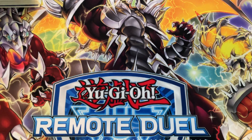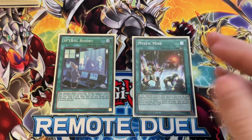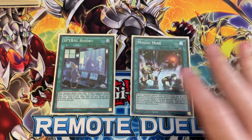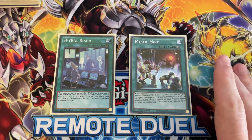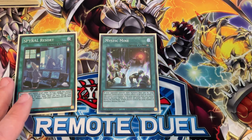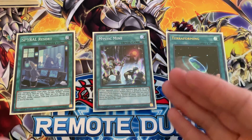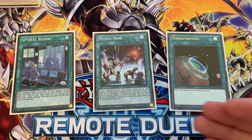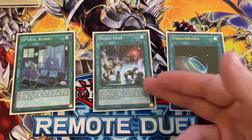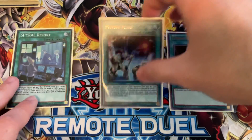For field spells I run one Spiral Resort and one Mystic Mine. I considered playing Mystic Mine at two but didn't want to see it that much. I do run Terraforming in the deck to help search these cards, so that's technically three ways to get into a field spell. Mystic Mine came up at least twice and I slow-rolled until I got what I needed, so it came up clutch in at least two games.